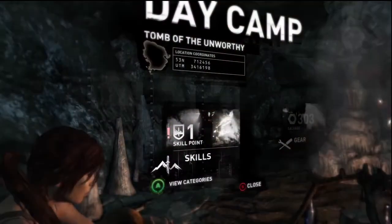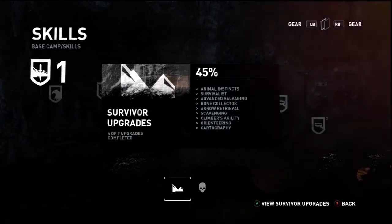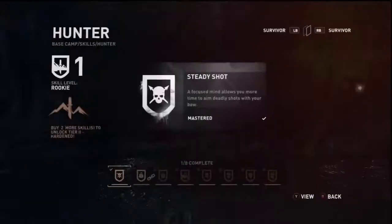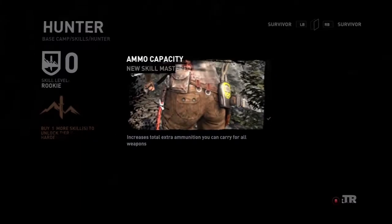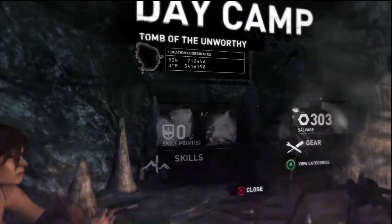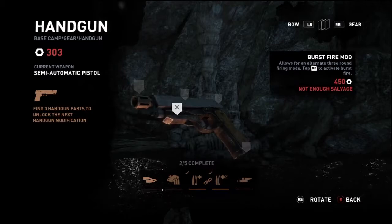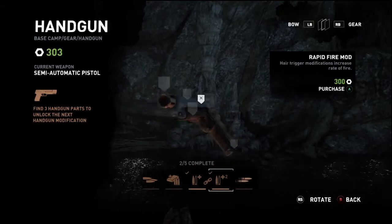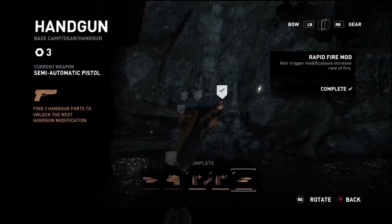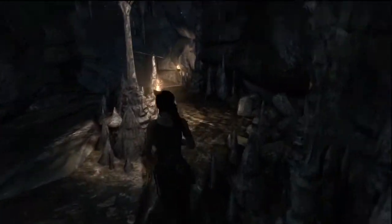We should have a skill to spend — yes we do. Just kind of spend it wherever you feel that you need it. Let's carry some more ammo. Let's spend some salvage on the pistol — extended mag, and increased rate of fire, definitely. Let's get out. I feel like I'm going the wrong direction — no, I'm not.